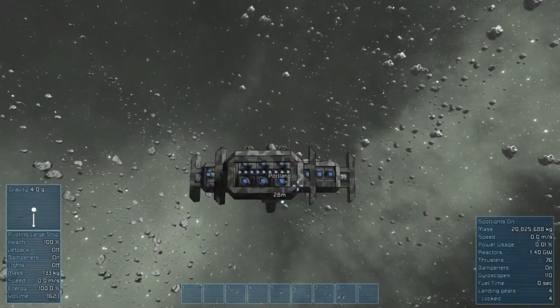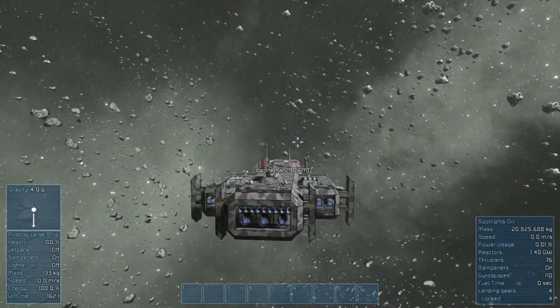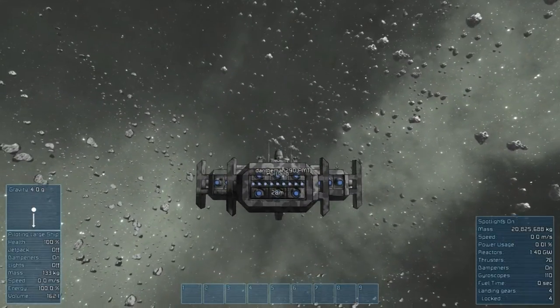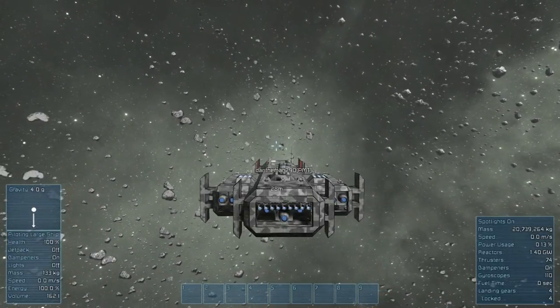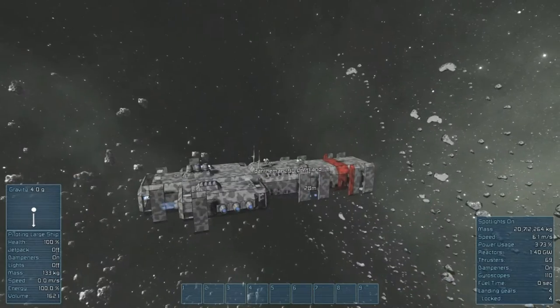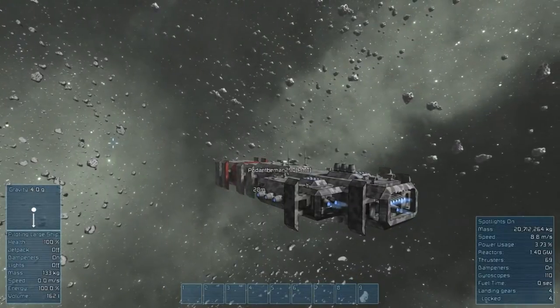This ship isn't that fast on acceleration, but my God can this thing turn. Dan, go ahead and hop in so you can see it. Good Lord - I must applaud you, this ship can really turn. It doesn't accelerate as fast as you'd want, but the main ability I prefer is its turning ability, so that way you can actually park this a good distance away from the target and bombard it with the onboard cannons.